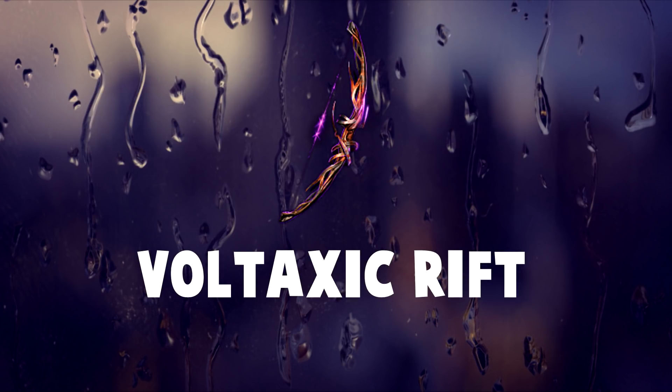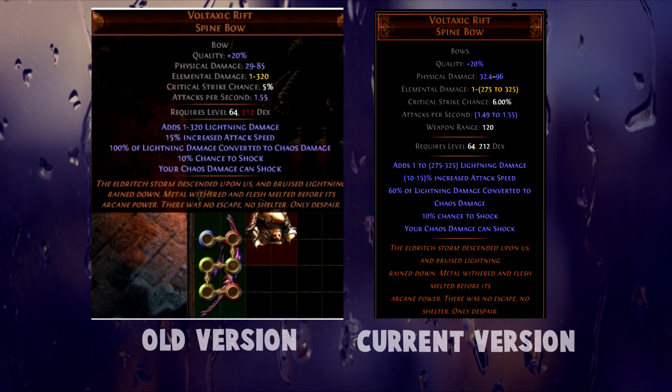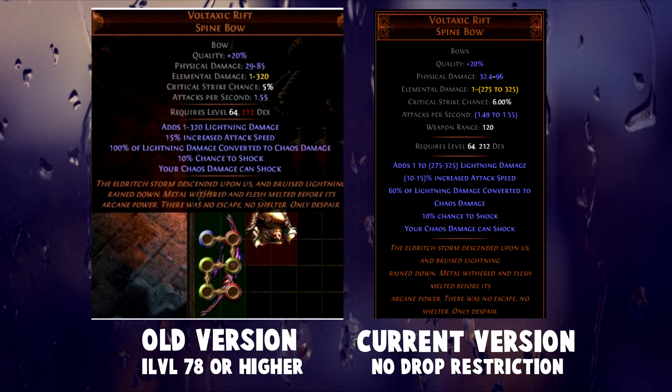The next unique on the list is Voltaxic Rift. This unique used to be the rarest item in the game back when it had an item level restriction of 78. This restriction was the highest item level restriction in the game, and you really didn't see a lot of these drop, as most people ran below level 76 maps. Due to the insane requirement and rarity, you can imagine the price such a thing would go for, and the reaction it would give if you found one.